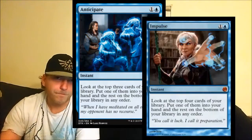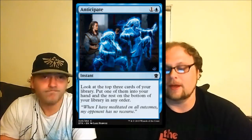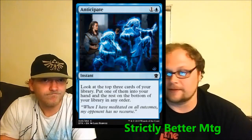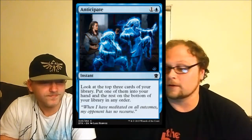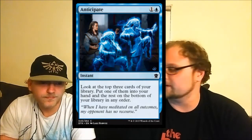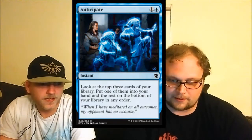It's strictly worse than Impulse — just one card less — but in this standard environment that's still quite good. When Dig rotates, this will see all the play. Tony is making the argument it may see play even before Dig rotates. This is a very, very good card. Cards like this are always desirable. You'll play it in sealed for sure. It's card selection, not card advantage, technically, but it's good.